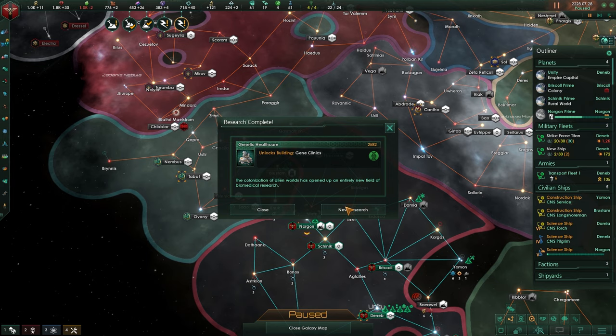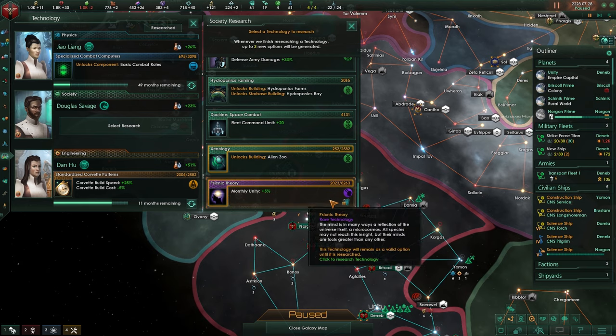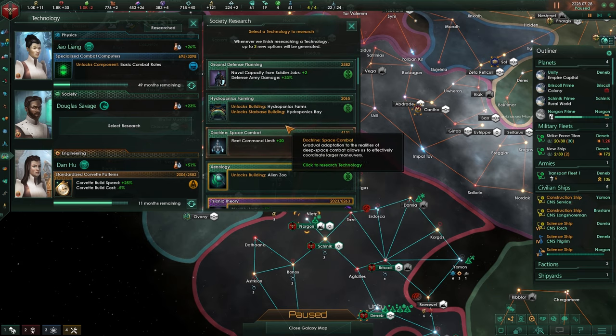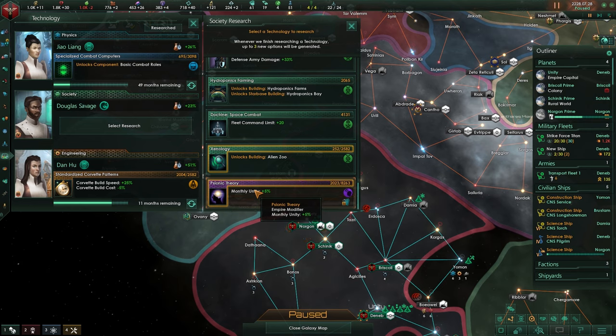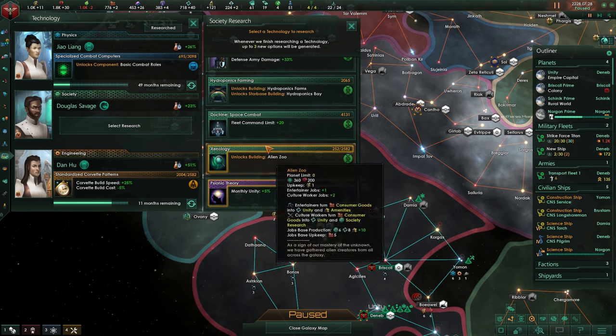We gain some research. We have - the gene clinic is done, that's cool. Psionic Theory - wow, normally this is only for spiritualist empires. Monthly unity plus 5, it is rare. As you can see it will unlock us with a path that is very nice, but I don't feel it is time to go towards this path already. Plus 5 in unity is very nice. The Xenozoo - I don't think we have it on any of our planets so we probably can't work that at its full potential.